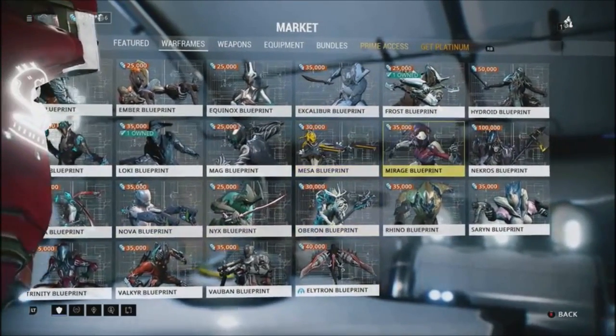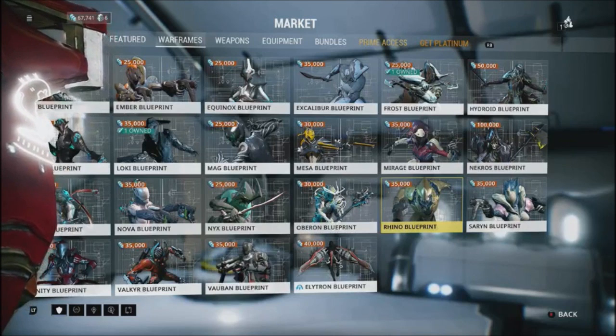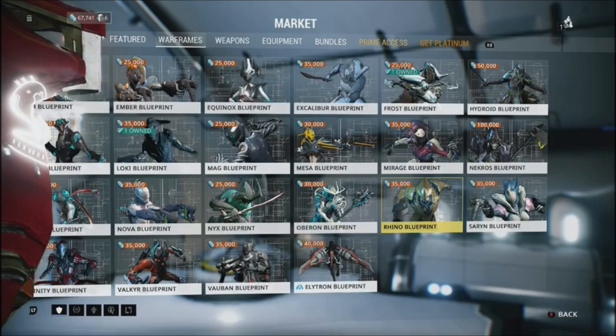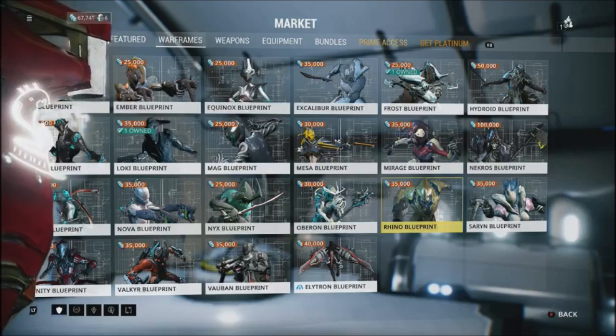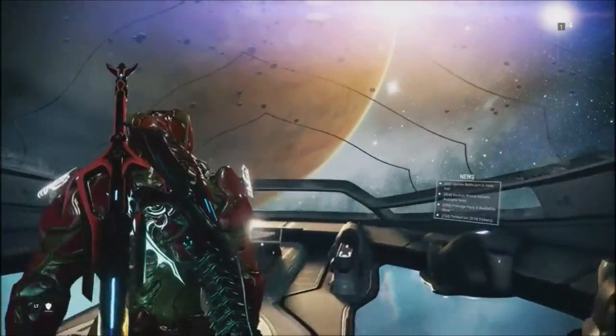Alright guys, welcome today. We're gonna be finding out how to get Rhino. First things first, you're going to want to get the blueprint, which is going to cost you 35,000 credits, which shouldn't be that hard to get if you know how to farm credits.